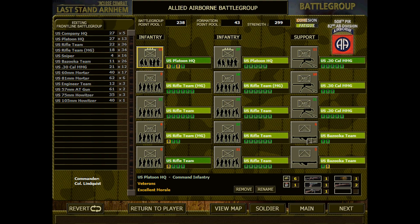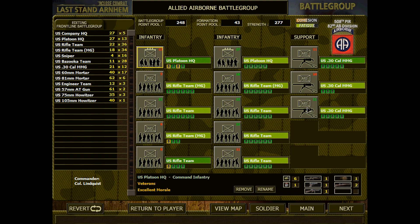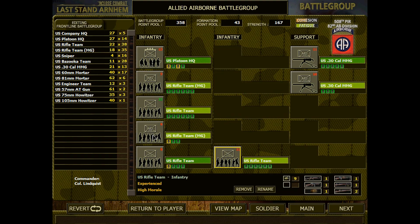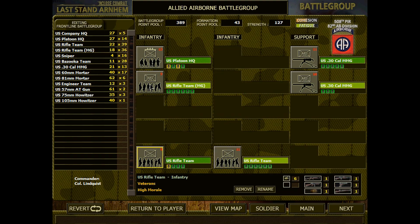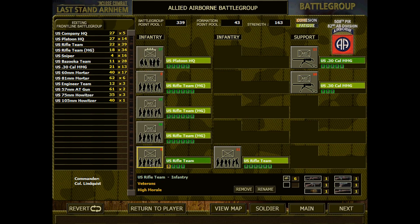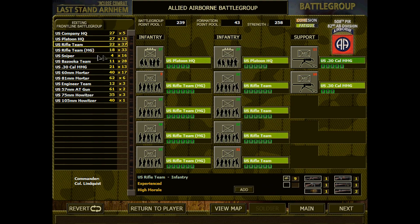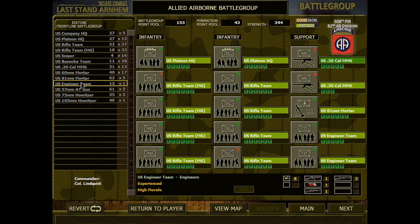I think we can make some changes to this composition right there. We'll remove that, and that, and that — there we go — and then MG rifle teams there. We'll also remove this and give them full strength teams to work with. Give them a mortar, although I hate dealing with the mortars, but oh well. And why not, give them a couple of NJNL teams as well.